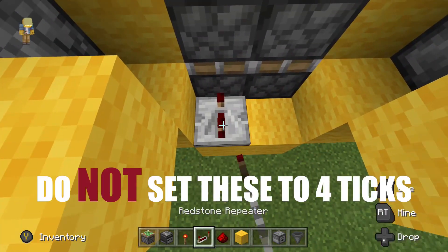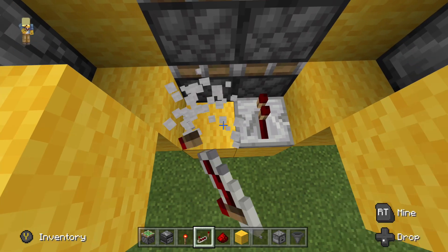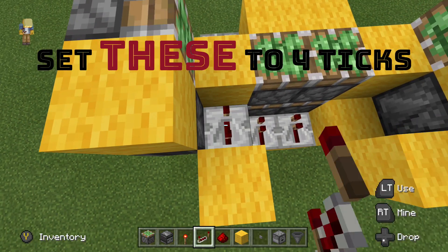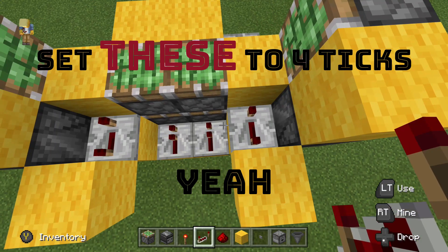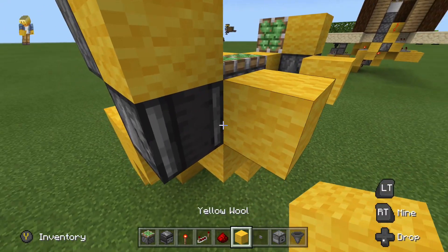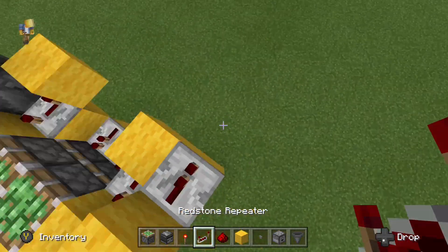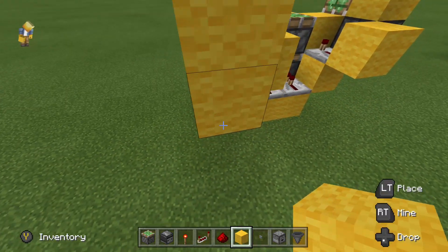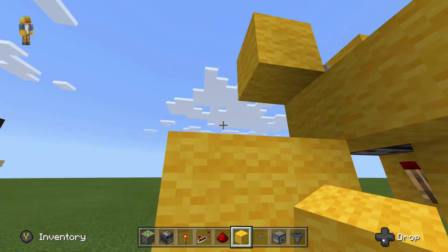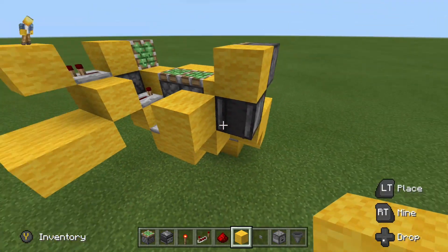Next we are going to put our redstone repeaters. Do not set these ones to four ticks — we're going to put these at the default delay at one tick. Then we are going to put these two repeaters; actually set these ones to four ticks. After that, we are going to pull a repeater output from this block right here, run that into a block, and then below that we are going to put a 2x2 platform right here, just like that. We're going to copy that on the other side.